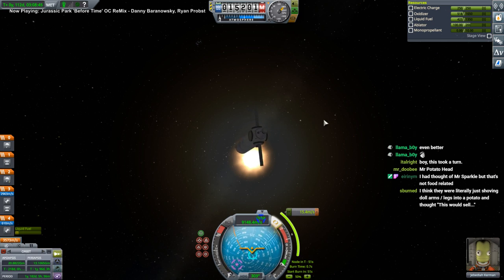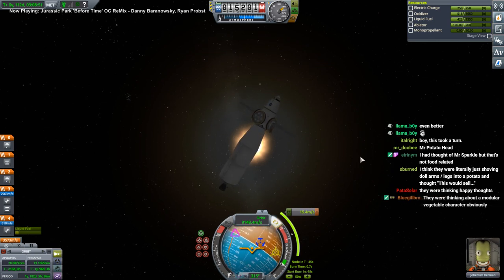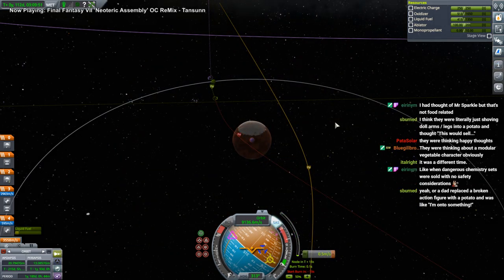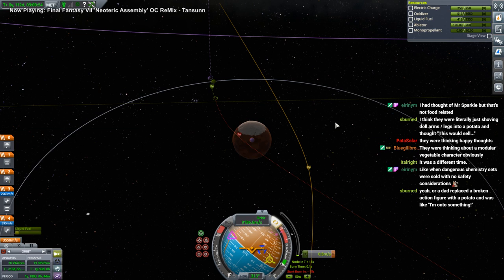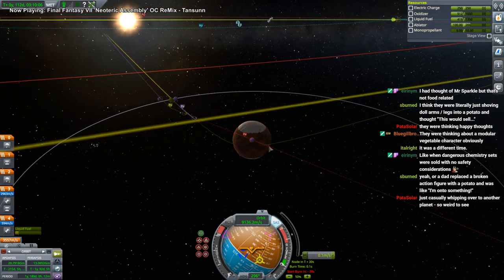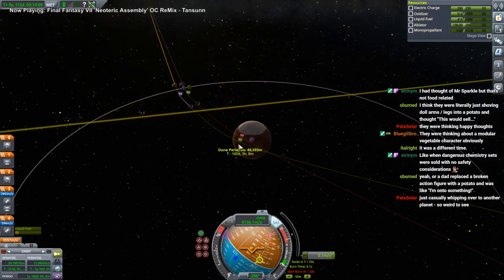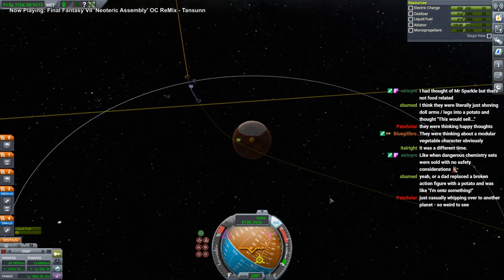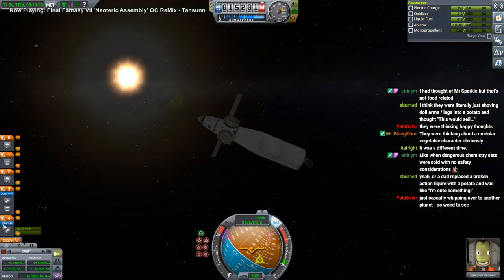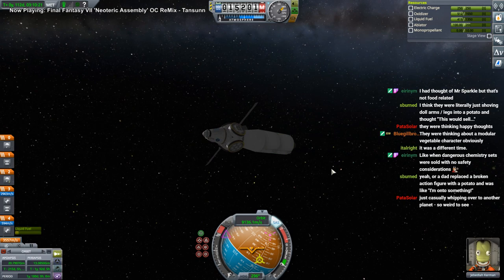Gotta be some kid was playing with their food. Mr. Potato Head was not dangerous — well, it might be a choking hazard. We've got a free Ike encounter. When you could have helped Dorori, did you? Ike, no. We have less fuel here than we had last time. It's gonna be rough.